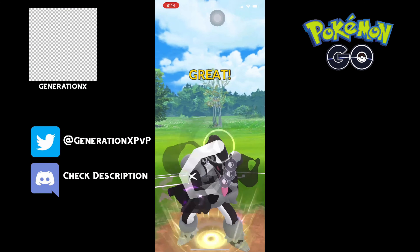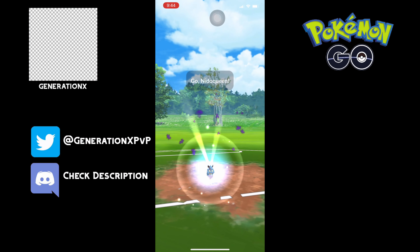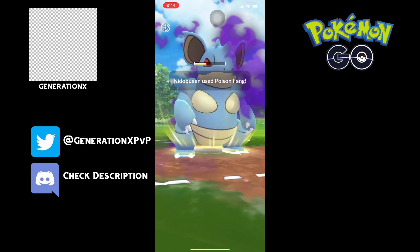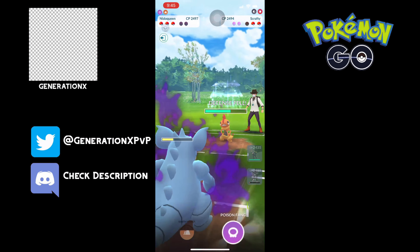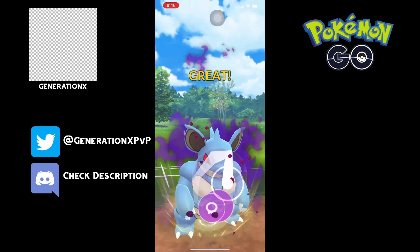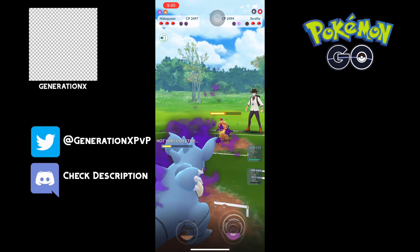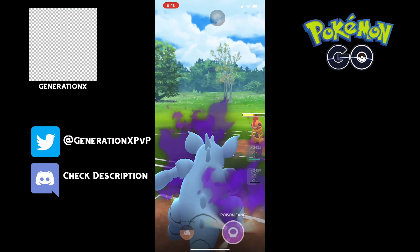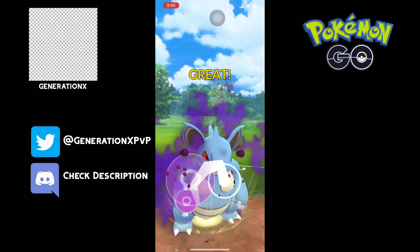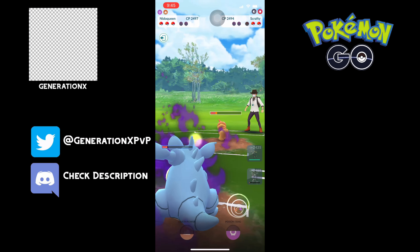Remember I said Scrafty is the better version of this team — and there it is. We're coming in and I don't think he realizes how much energy we stored off his Kingdra. For some reason he lets us go through when he has two shields — I think he thinks he has this in the bag. But he's gonna panic now. There's the shield — we did get a shield there. Look at the damage we're doing with Shadow Nidoqueen. He has to throw a Foul Play to kill us, so we know we're getting to a third Poison Fang. This Scrafty's in trouble — look at how much damage we do before he gets the Foul Play. Ridiculous.